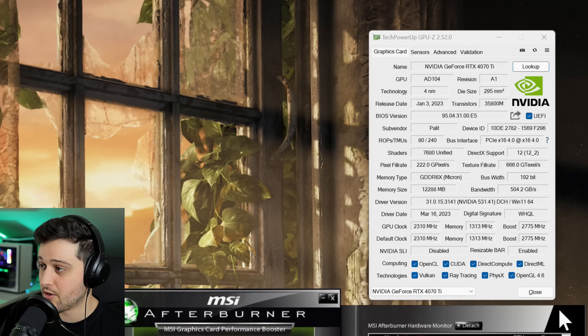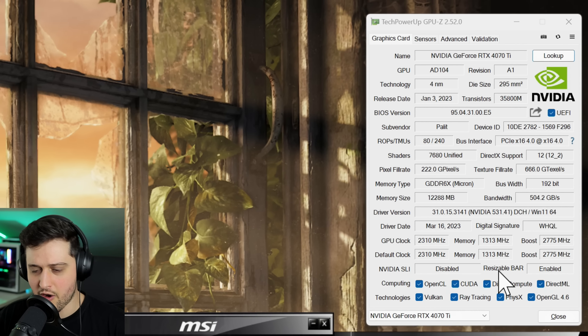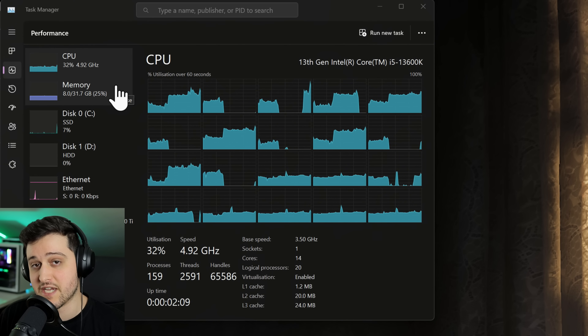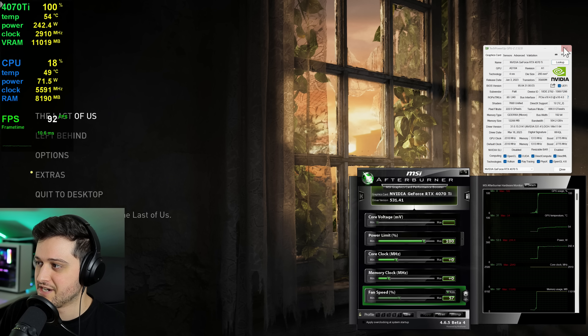I'm not manually overclocking it and you can see all of its specs right here in TechPowerUp's GPU-Z. Resizable bar is also enabled. Over on the left, we're pairing it with an i5-13600K at 5.6GHz and 32GB of DDR5-6000MHz RAM in dual channel. Let's get into it.